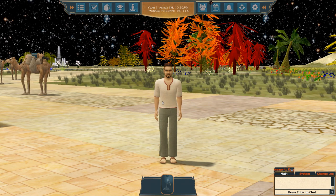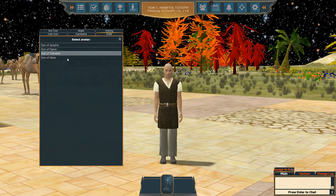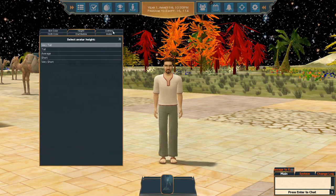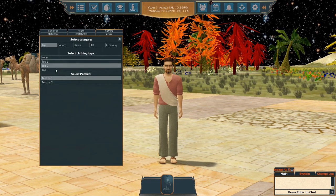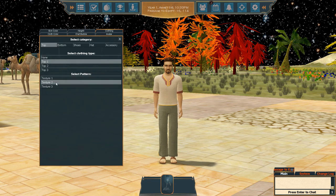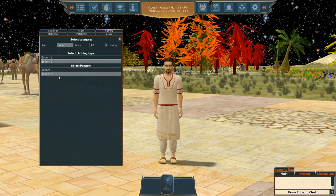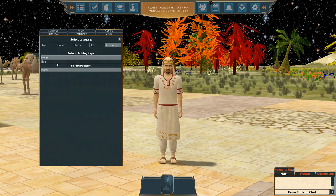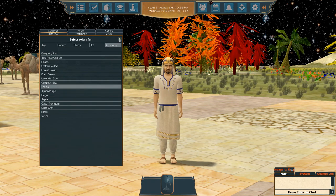Now let's customize our avatar. Click on yourself, then Appearance, then Editor. A window pops up and you get four base designs to toggle through. I'm going with the Son of Apophis as I usually do. You can change your height, skin color, and clothing textures. I'm changing my top and going with Indigo for all my cloth colors this tale. Once you're happy with your look, we'll move on.